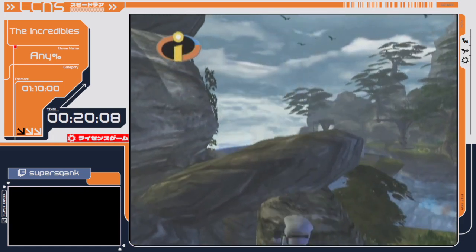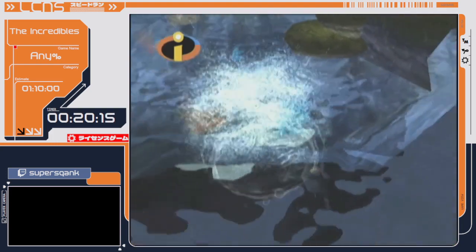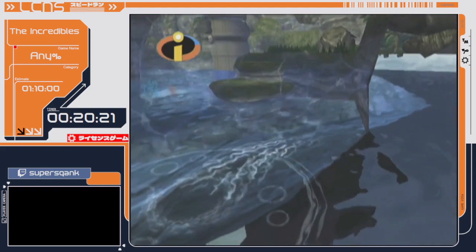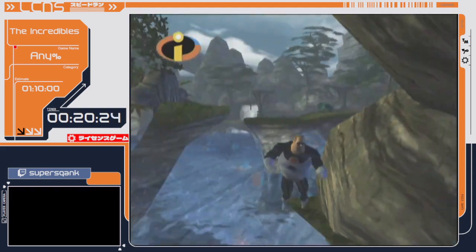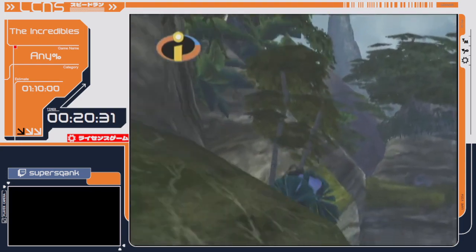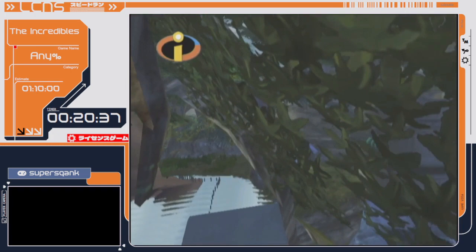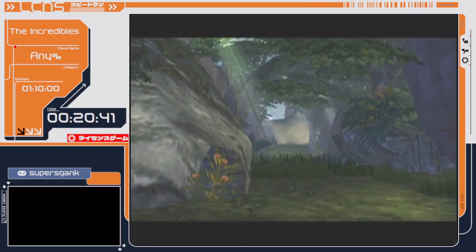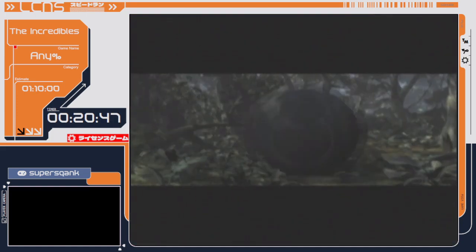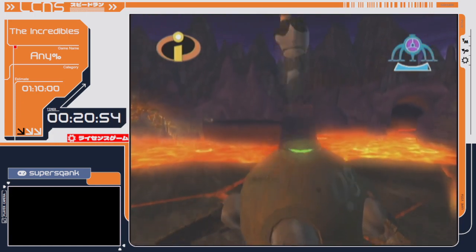I'm going to do some slope climbs to get up here — my slope climbs have not been good this marathon. Then I'm going to do the full metal skip and just jump over here, skipping the turret section. Both those parts combined save well over a minute. But it's definitely one of the hardest strats in the run to do well — I miss it quite a bit, especially when I'm rusty.